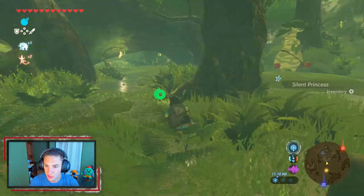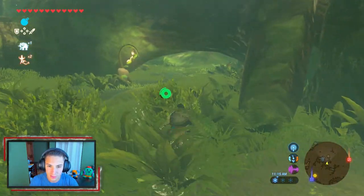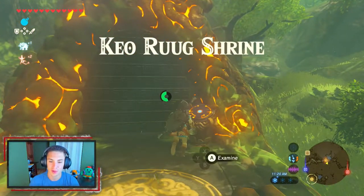There's a shrine chilling over here, and Hestu is right here in the Korok Forest now. This is a great spot because once we have the shrine unlocked, we can always fast travel here whenever we want to upgrade our weapons with Hestu.